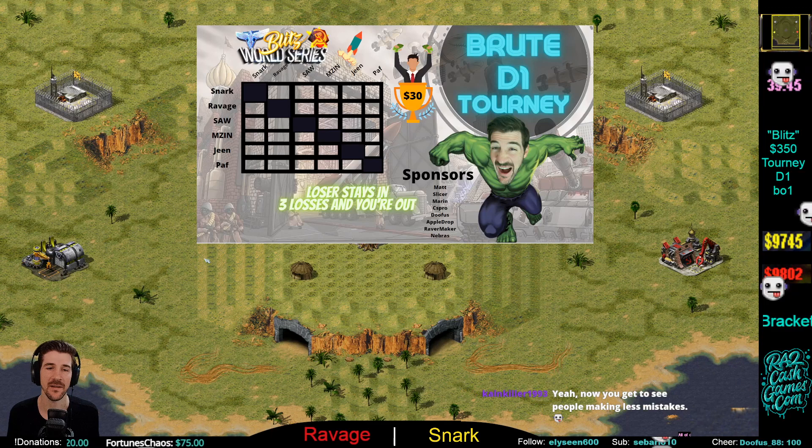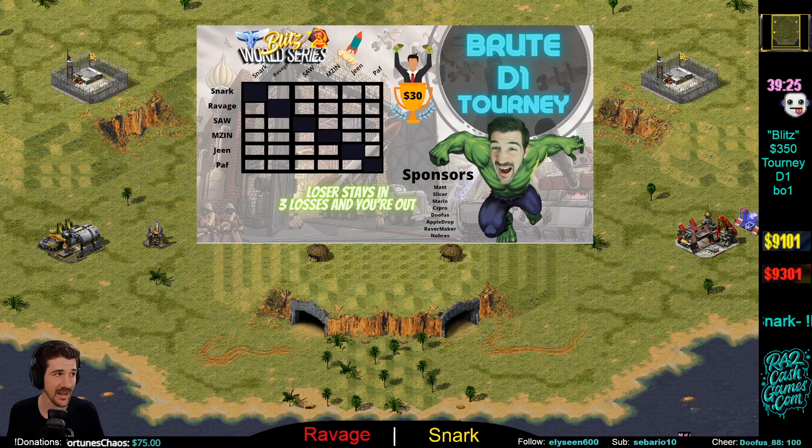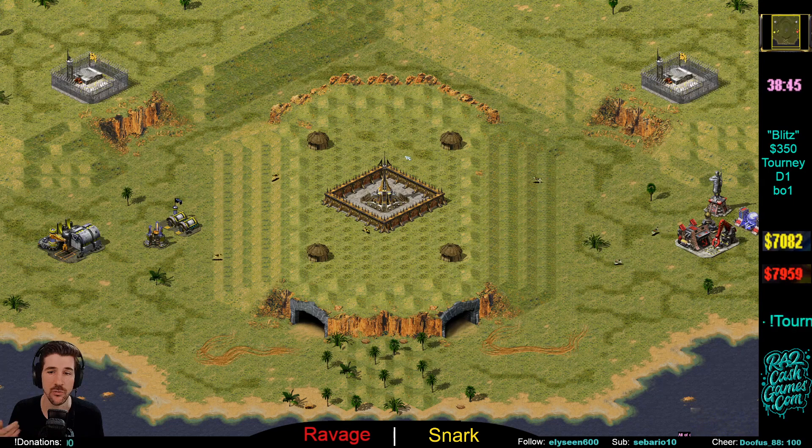Alright guys, coming at you here in Division 1 of the Blitz World Series for the Brute map. It's been a long month, we've come a long way, a lot of action. We've worked through five divisions, now we're on D1. We've got six players here today, they're all going to play each other best of one — top two go on to the championship for that $30 prize and they win their way into the pro division for next month.